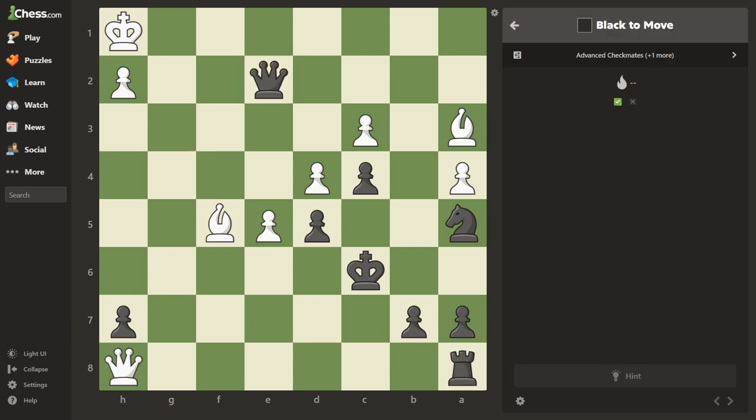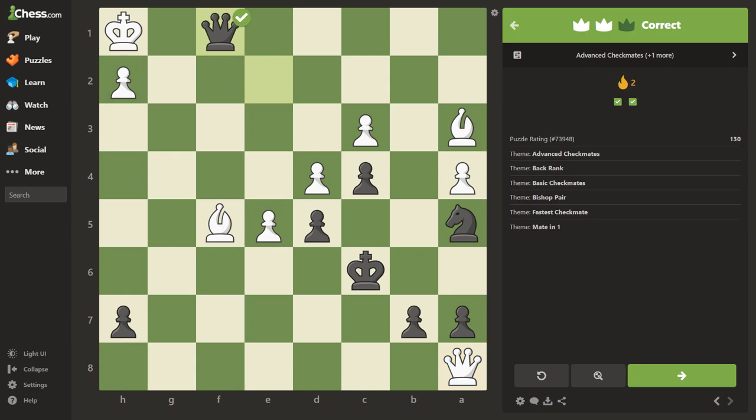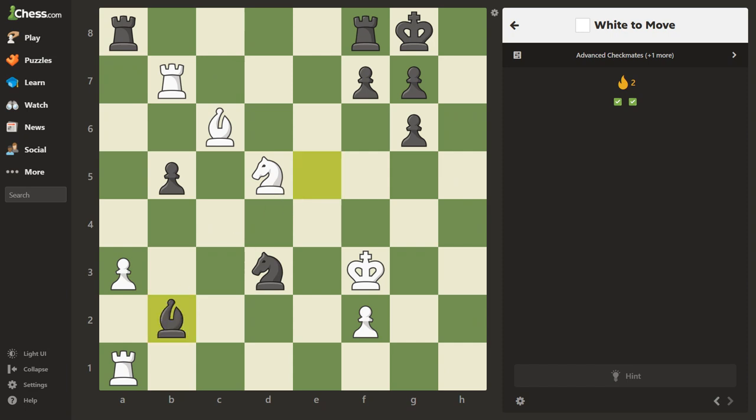Wow, that goes to show you — just because I've reached 2211 in puzzles doesn't mean I see everything. Let me have a better look and try again. The queen — the king is in the corner here. We want to check him and take away his escape square. Right idea, wrong square. If I go check here, he's got no move — checkmate. Wow, look at that, rated 130. I botched a 130 — just goes to show you, anybody can do it.